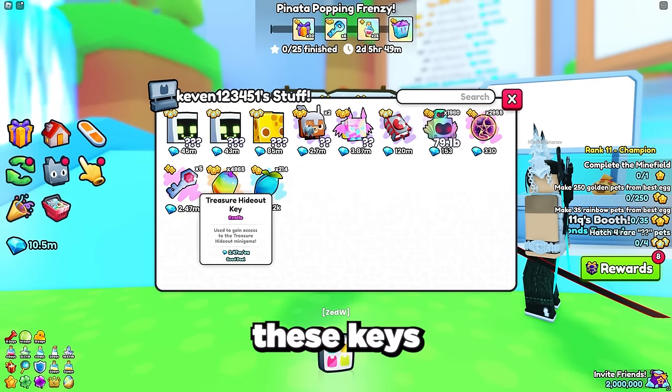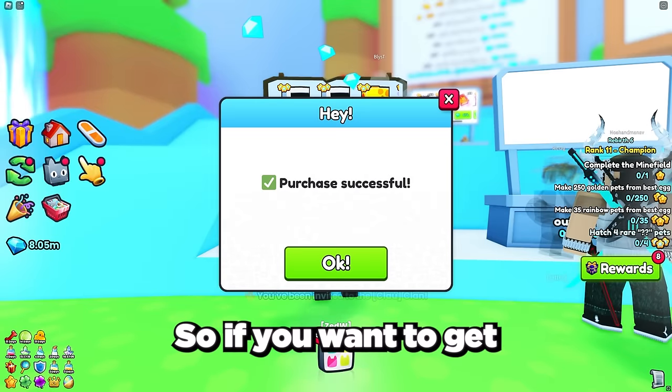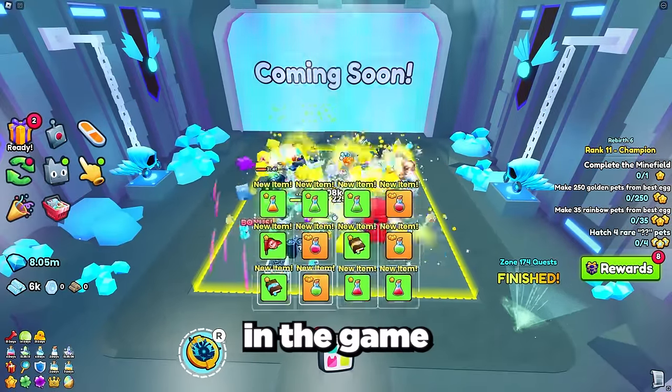The easiest way to get one of these keys is to buy it from the trading plaza, however this will cost about 3 million gems. So if you want to get one of these keys for free, the best way to get one is to grind the top area in the game and get it from drops.